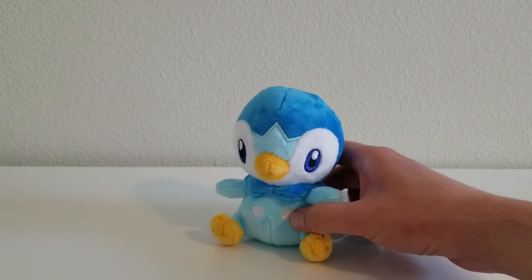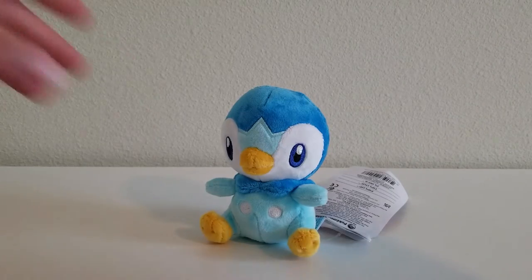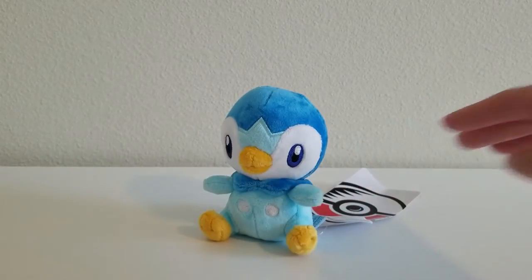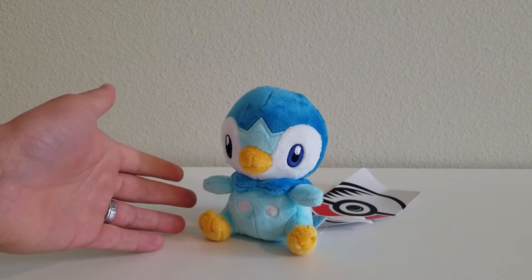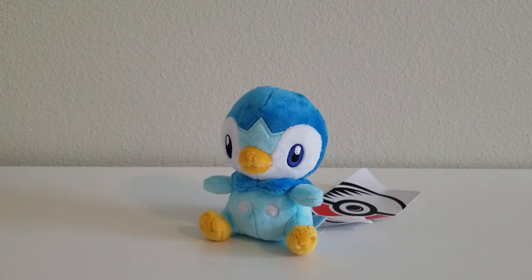Piplup passes the sitting and standing test pretty well and doesn't need any assistance from objects or the wall. All the beans are right on the bottom underside — quite a few of them — which really helps balance it out. That is Piplup — not quite royalty yet. It believes it's royalty, already thinks it's a king, but we're going to go ahead and see it grow. So we're going to let Piplup evolve.